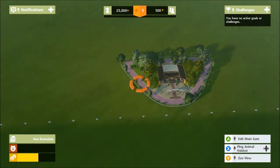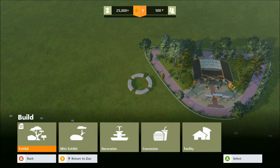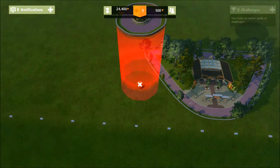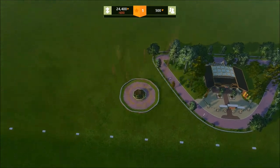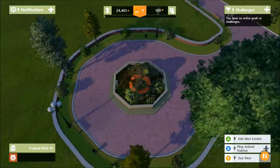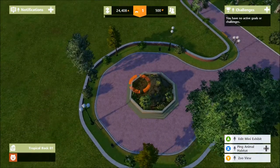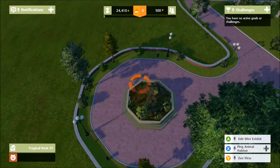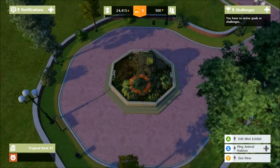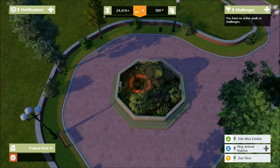First, you select a blank piece of land and we'll do a mini exhibit — we'll go with a tropical rock and just place that here. You can place it anywhere and rotate it around. Once built, you can see our money creeping up quite slowly and our fame level has increased, but visitor numbers are still negative.